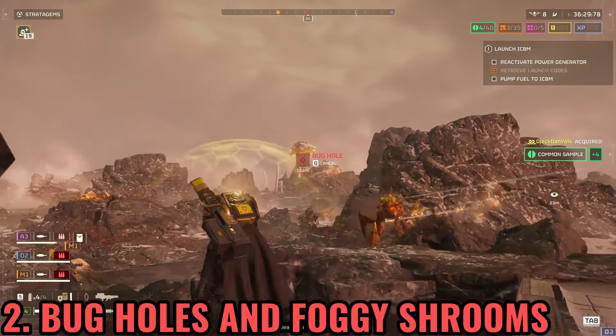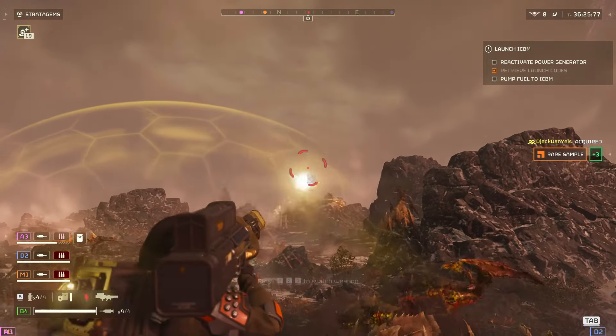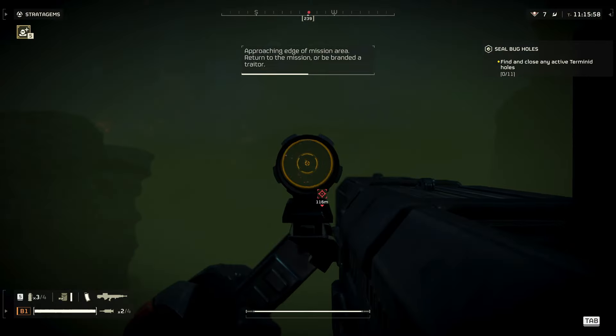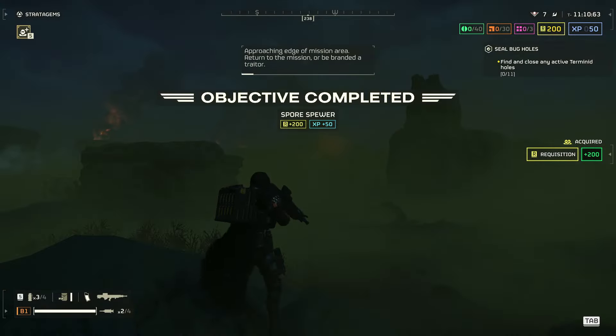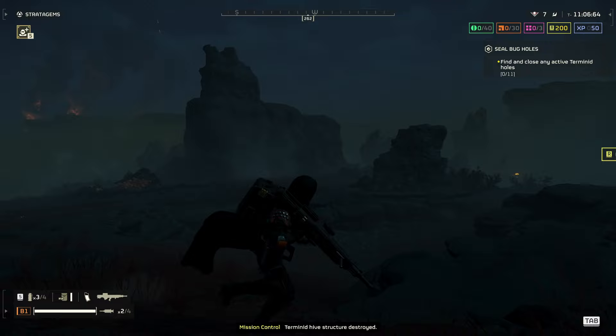Many people think that you can only destroy bug holes or the fortified rooms with stratagems, but in reality you can use your quasar cannon, your autocannon, some grenades, etc. So if you are using one of these weapons, or one of your mates is carrying one of them, save your stratagems for the big stuff.